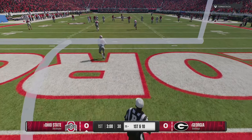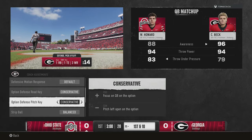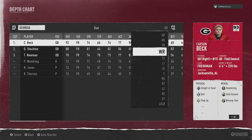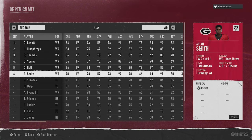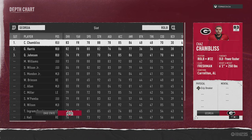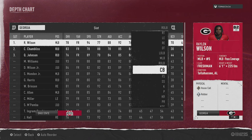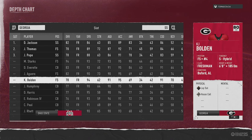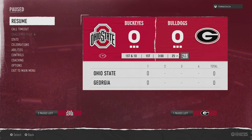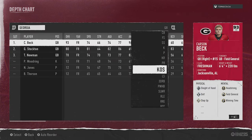When it comes to why EA is trying to fit all these patches in, it's pretty obvious they're trying to get the game fixed and working right before Madden 25 comes out in a couple of days. If College Football 25 is still having so many issues, it might deter people from spending money on Madden 25, which is probably going to have a lot of similar issues since they're basically made by the same company using the same engine. They don't want people to abandon College Football, so they're racing to get these patches out.